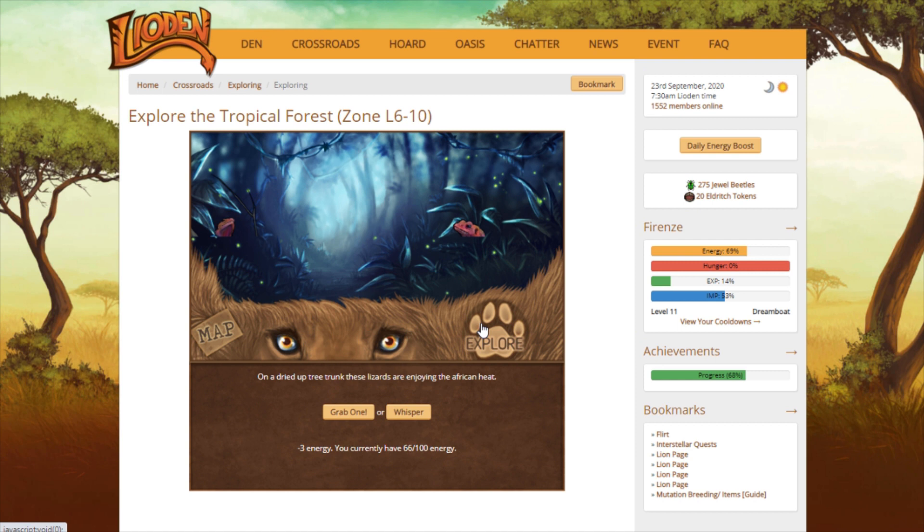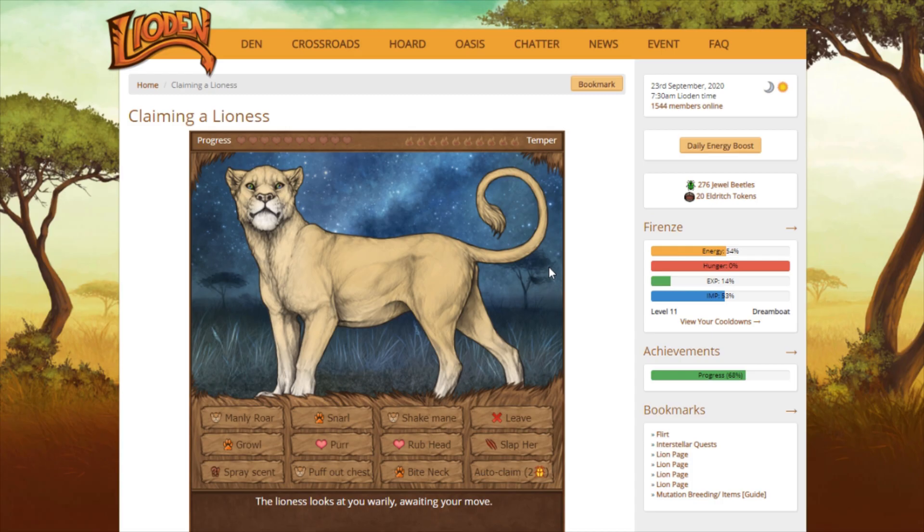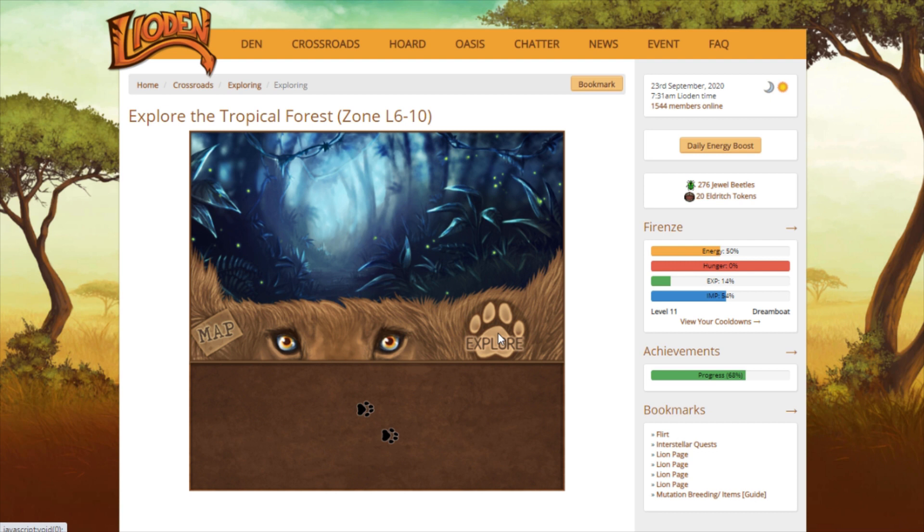That's always fun — except when you can't claim it and it's a really nice one. Or when you waste two gold beetles on it to auto claim it because you thought that it had a mottled stripes marking, and then it turns out it was just some sort of inverted marking, or just a really lame marking. There are a couple of other markings that are very similar to mottled stripes — I just call them the inverted stripe.